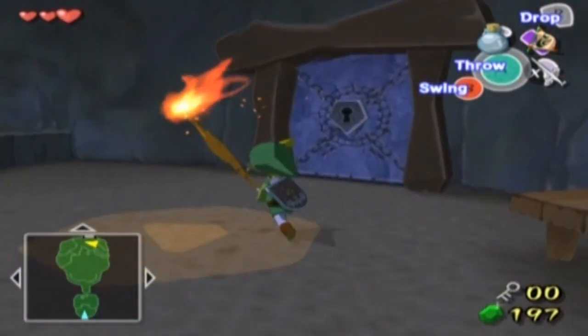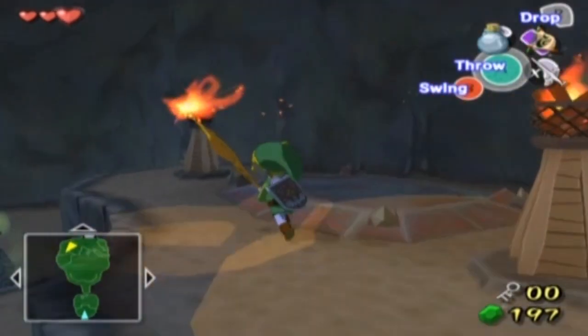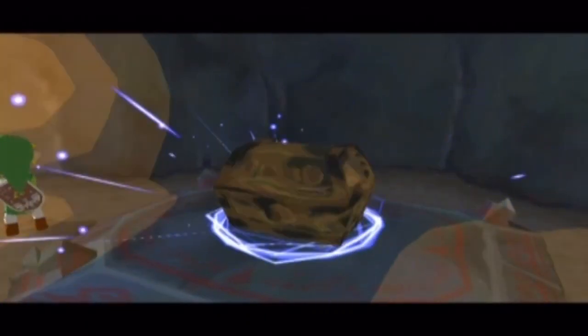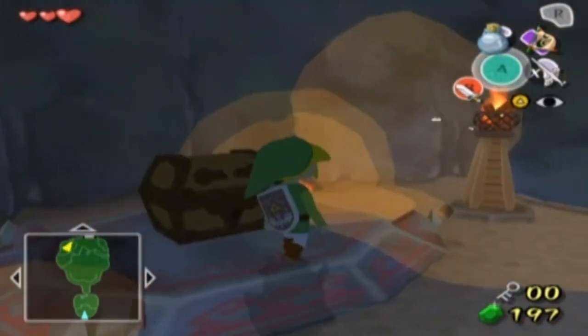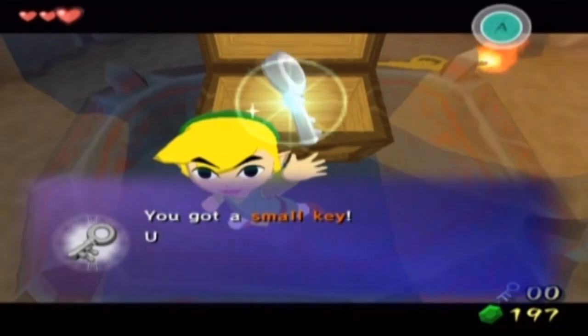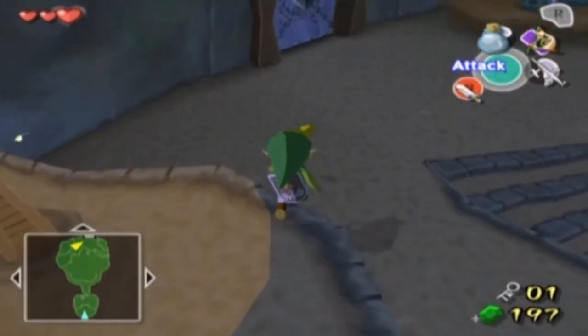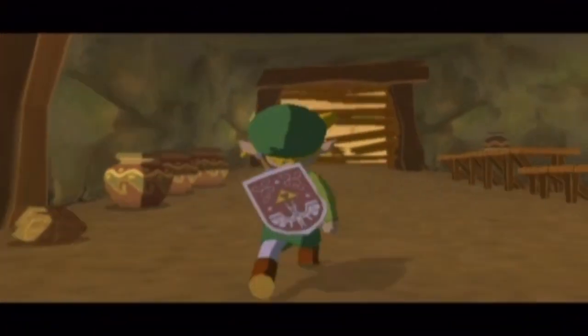Those are like jars of water — they'll come in handy later on, we're going to come across a couple more of those in this temple run. Lighting the torches gives us a chest, and I'd be so tempted to say that inside is the key to the door. It's been a while since I played this game through, but I'm going on basic Zelda logic. And there we go — a small key for the door right next door to it.